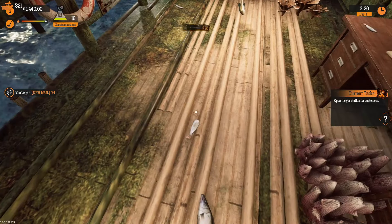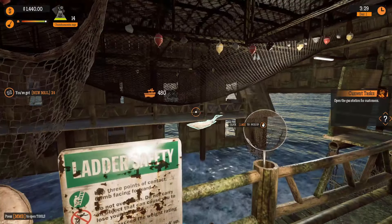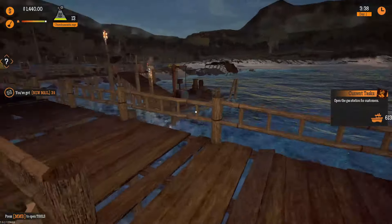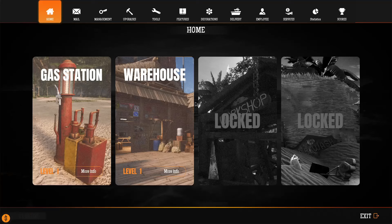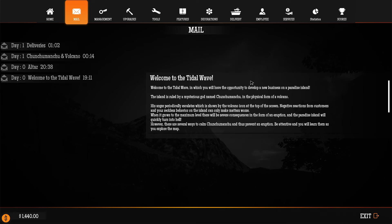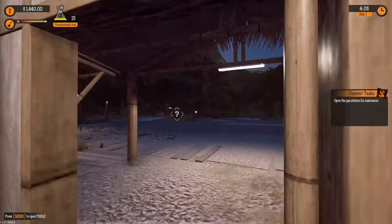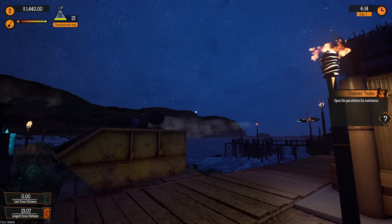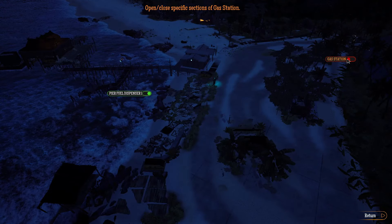We have another task, which is to clean the warehouse, which is what I've basically been doing, and now the task is completed. We have a new task, which is to open the gas station for customers. We've got four new emails waiting for us — let's just get these out of the way. There's something about deliveries, something about Chunchumanju and the volcano, the altar again, and welcome to Tidal Wave. Now we don't have to see that flashing indicator anymore. We can open the gas station either by heading out to the sign and flipping the on switch, or right here at the computer.